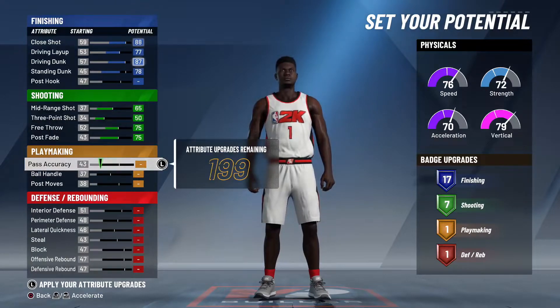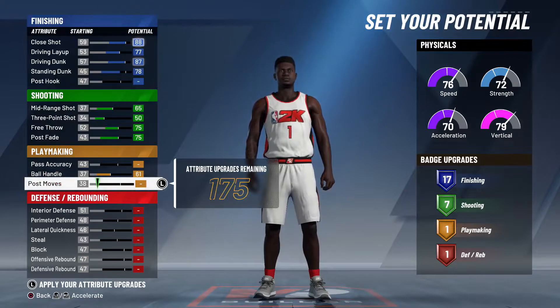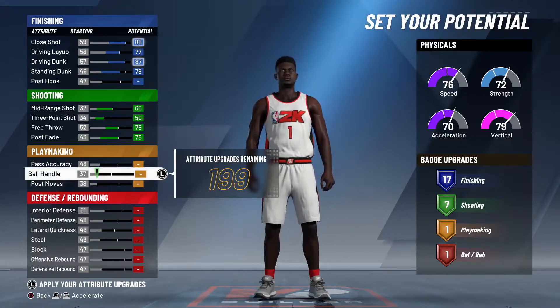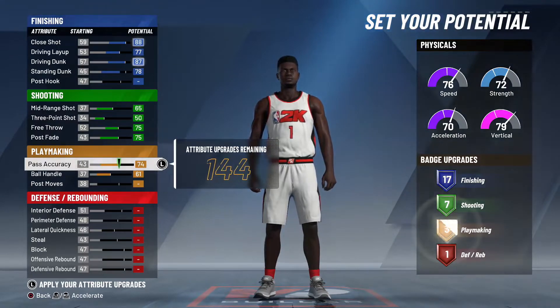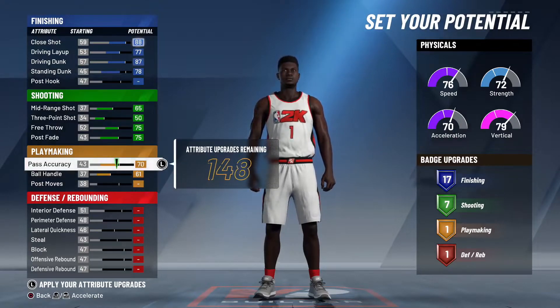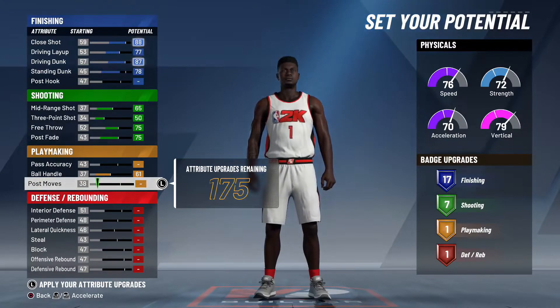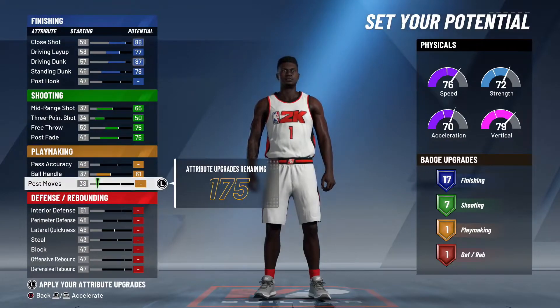Going on to the playmaking — this is up to you. First of all, you want to max out your ball handle. Post moves is not really needed, so it's up to you. You could even not put up your ball handle. You can get up to three playmaking badges without upgrading your post moves. I personally would just go ahead and max ball handle and skip pass accuracy. Zion has a solid handle, he's not the greatest passer, and he doesn't really use post moves. He's going to bully you down in the paint.